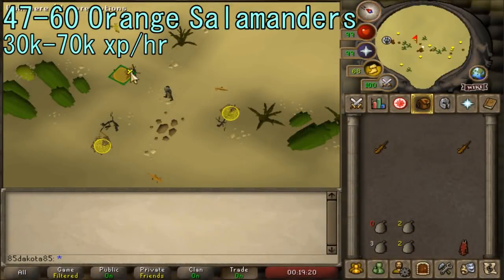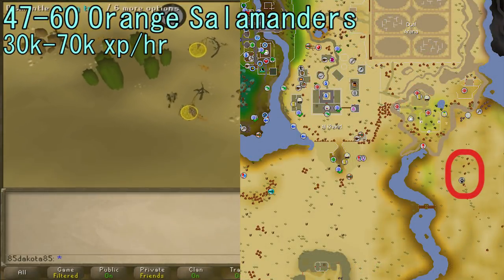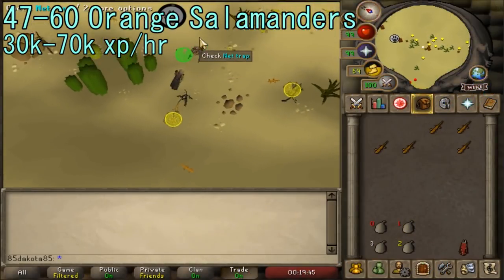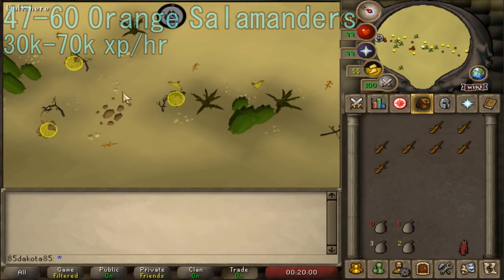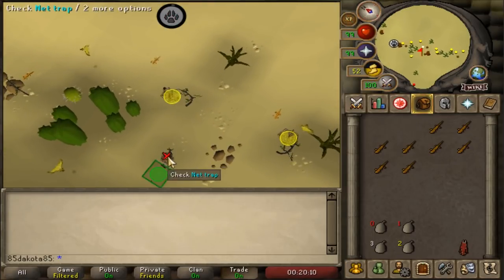From levels 47 to 60, move on to Orange Salamanders, which are located in the desert — make sure to bring water skins. If you have the Desert Amulet 4 you can bring that, but most players at level 47 Hunter may not have those diaries done. Bring a knife too; you can use it on a cactus to refill water skins. Orange Salamanders are caught the same way as Swamp Lizards, and you'll need to catch 770 of them to get all the way to level 60 Hunter.